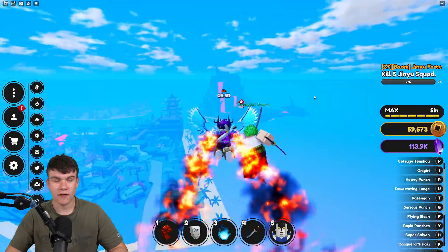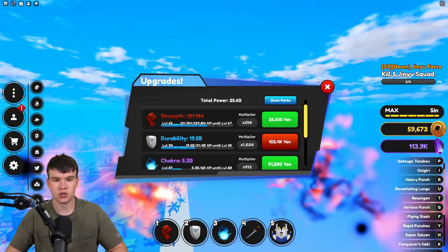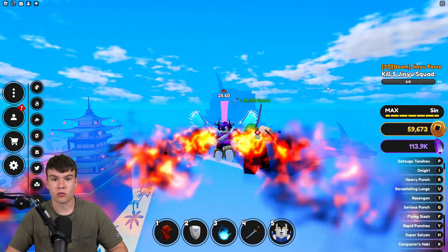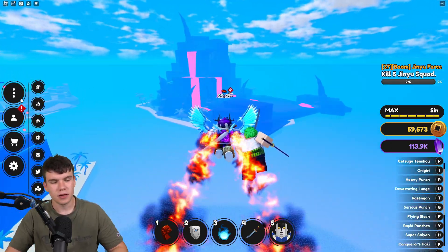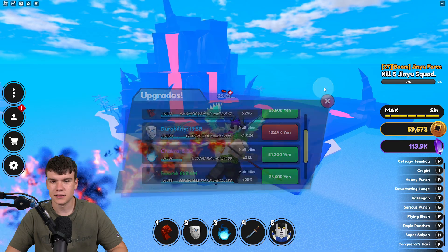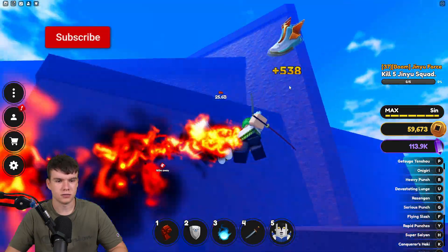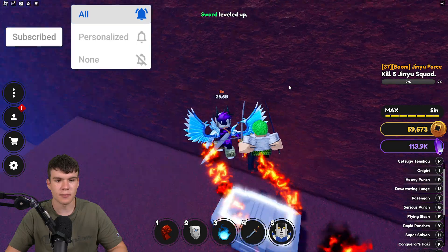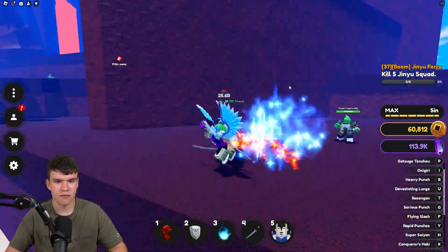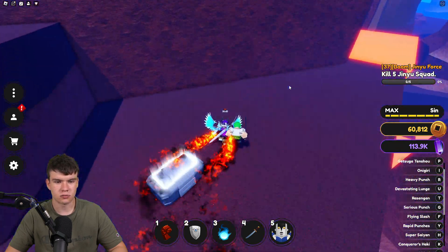You're going to want to be quite careful because, even though I've got nearly 20 billion durability, these still nearly kill me every single time. Even if you don't have 20 billion durability, if you make up for that in sword or chakra, that's probably fine. However, you're still going to want to either become really powerful damage-wise or become an absolute tank so you can take all the hits. So the Jinyu Squad is just right up at the top of the volcano here — let me quickly claim this crate on the way.